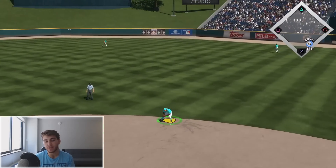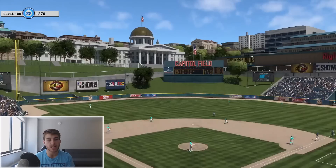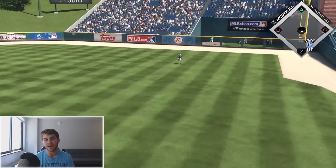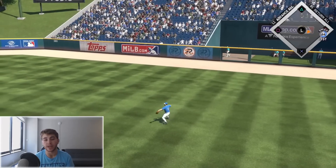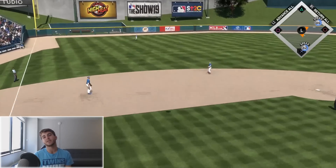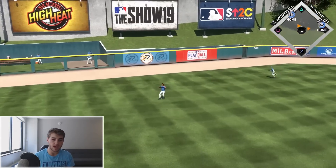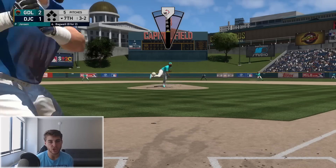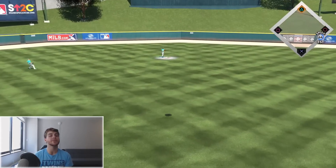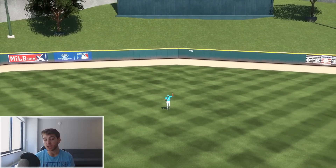Andrew Miller - lefty on lefty, easy ground ball. Keeping it at a 2-1 lead, that's what I like to see. Jim Edmonds is gonna get another base hit - there's no point to pitch to him, seriously. Billy Williams - oh man, we just missed it, gonna be a fly ball, can't bring him around. Three-two pitch to Bagwell - easy fly ball. Heading into the bottom of the seventh inning, we've definitely cooled off as bats but we're in a good spot.